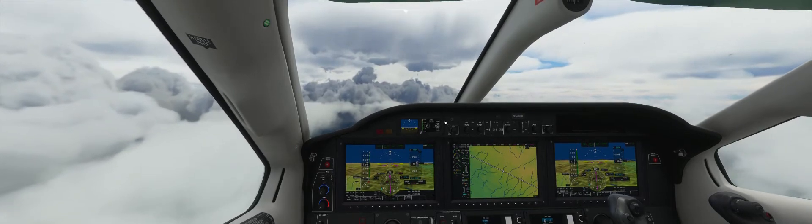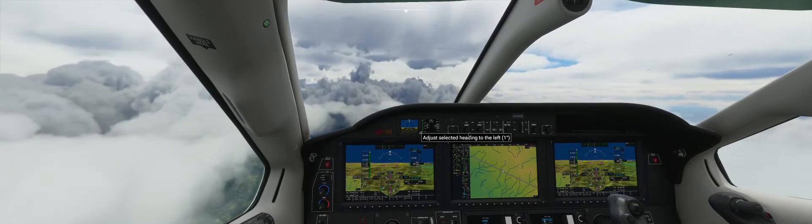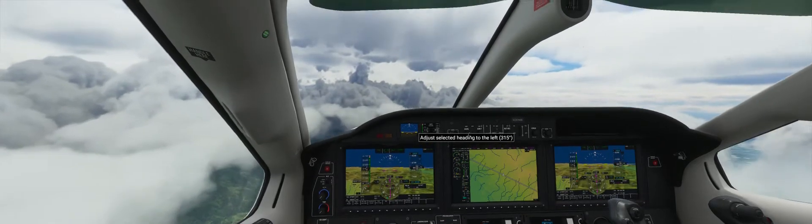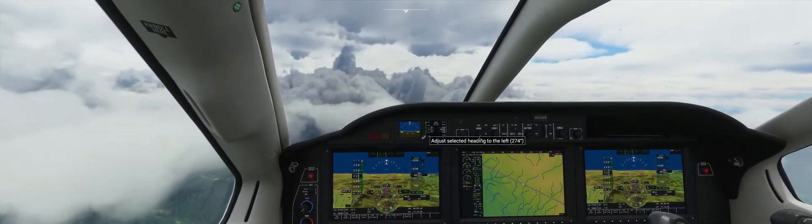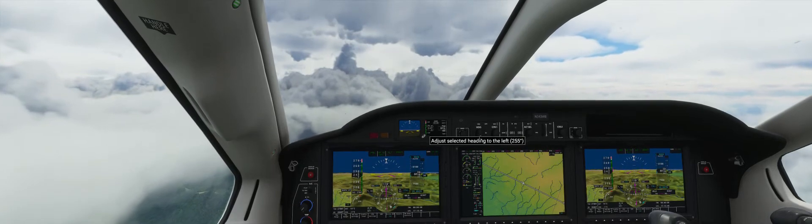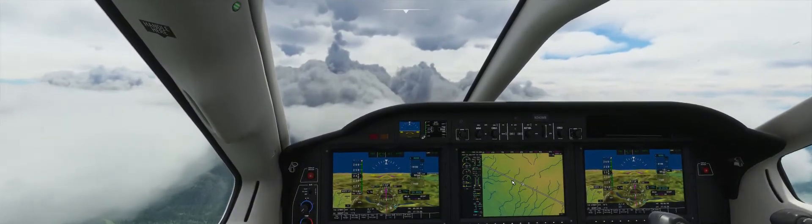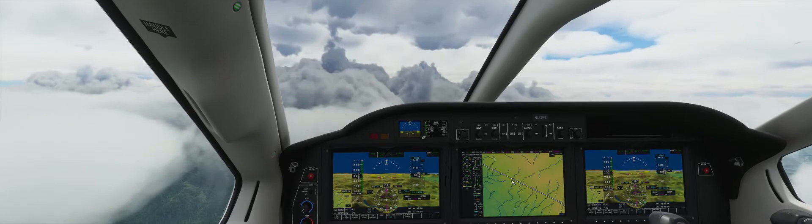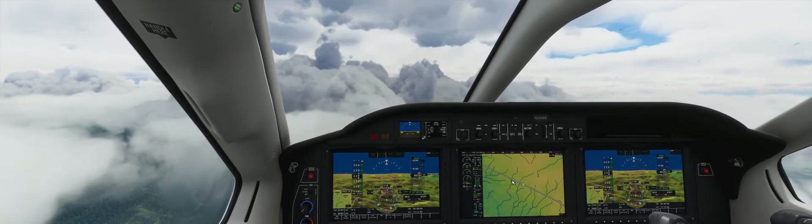We'll pre-program in our heading bug for the approach course of 248. 248 is the approach course for the runway, which is 25. The runways are given numbers that correspond to their position on a compass — they don't name a runway 25 just for the heck of it. They name it that because the direction it faces is 250, which is west-southwest. West is 270.